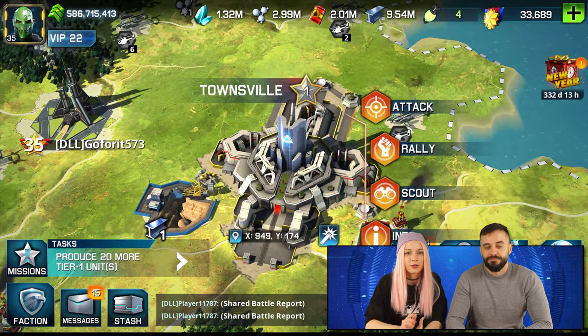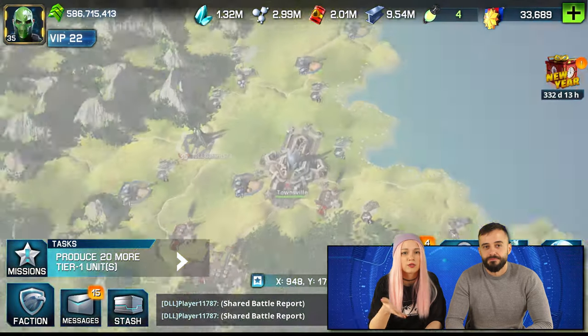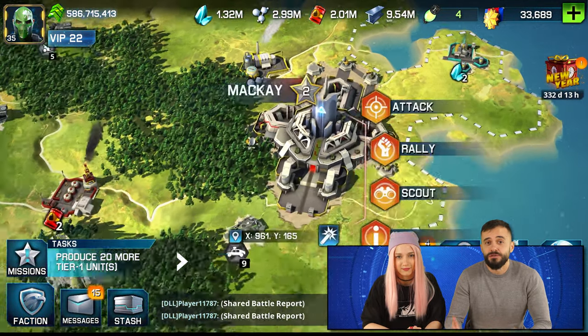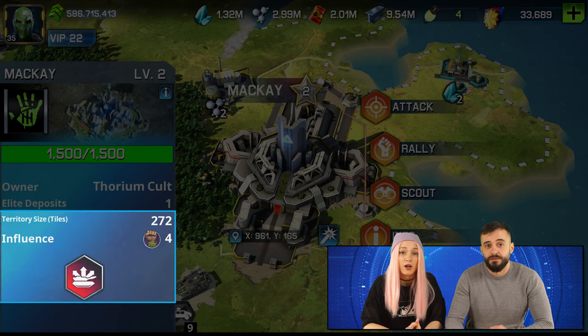Each capital gives influence points. Level 1 gives 2, level 2 gives 4, and so on up to level 5. These influence points can be used for voting for realm policies and for events such as Seize the World HQ, where the world presidents are determined. Also, every faction will need at least 100 influence points before they can participate in the faction war season.